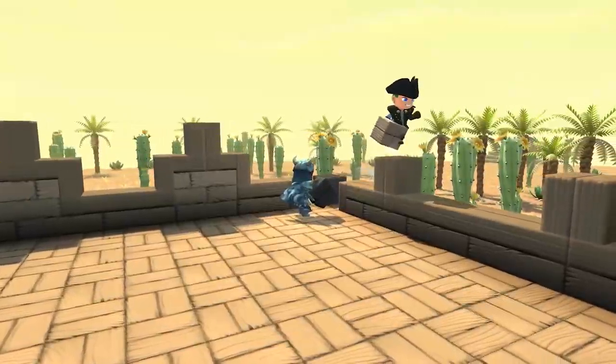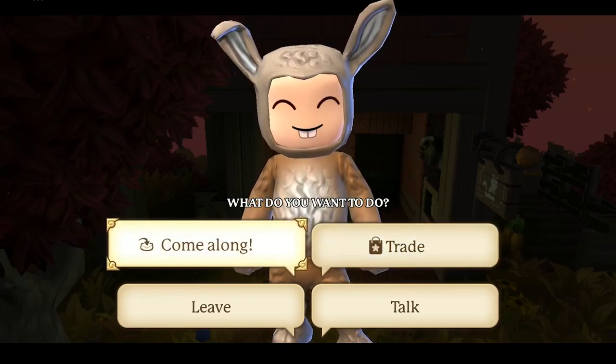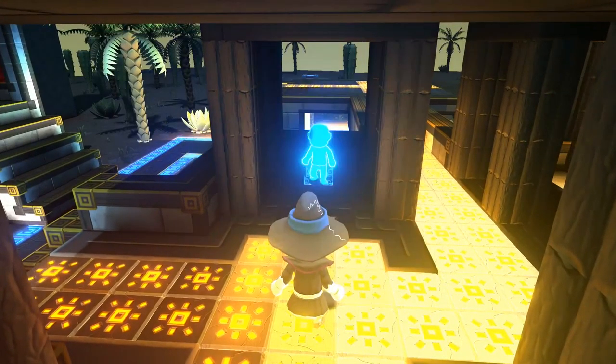Gather your group, head to a vacant island, and start building together. No more bouncing between islands to visit merchants — instead, you can just bring them back to where you live. You can also house pets and place them in your world.